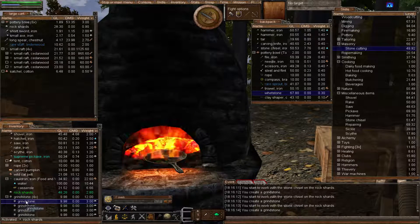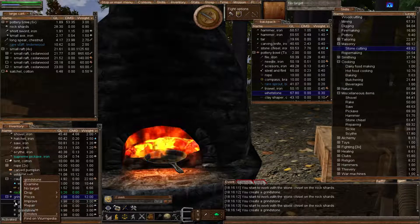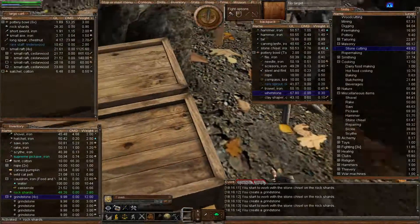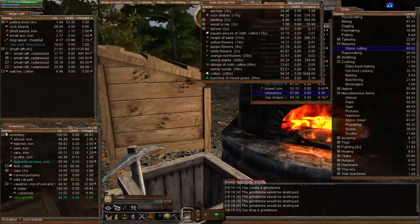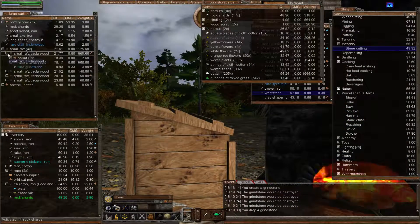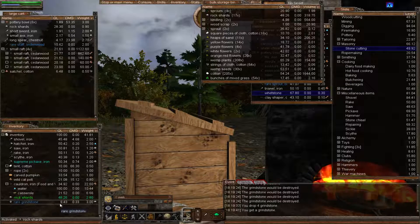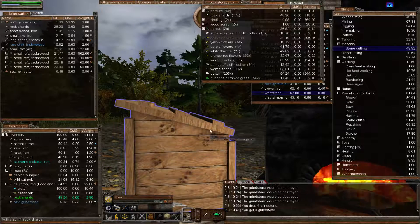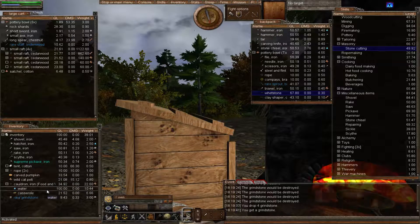Let's drop the grindstones on the ground since you can't put them in the bulk storage bin. Here's a BSB — let's try dropping them in. See, it warns they'd be destroyed but doesn't actually destroy them. So we just drop them on the ground. You may have noticed earlier I had made a rare grindstone, same quality — I did that one ages ago during some serious grinding.